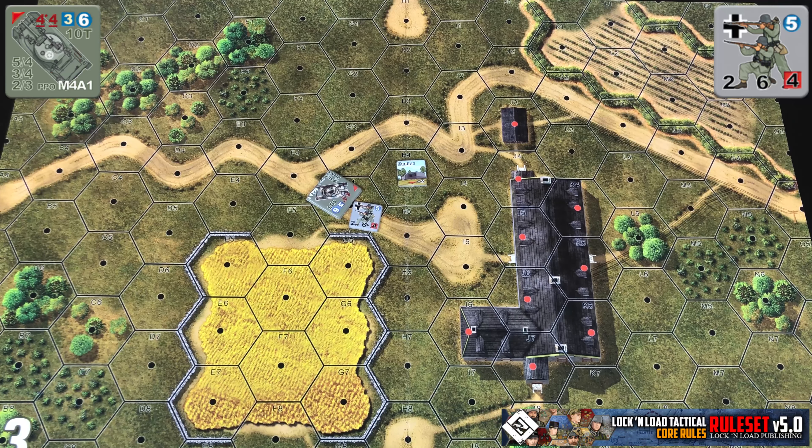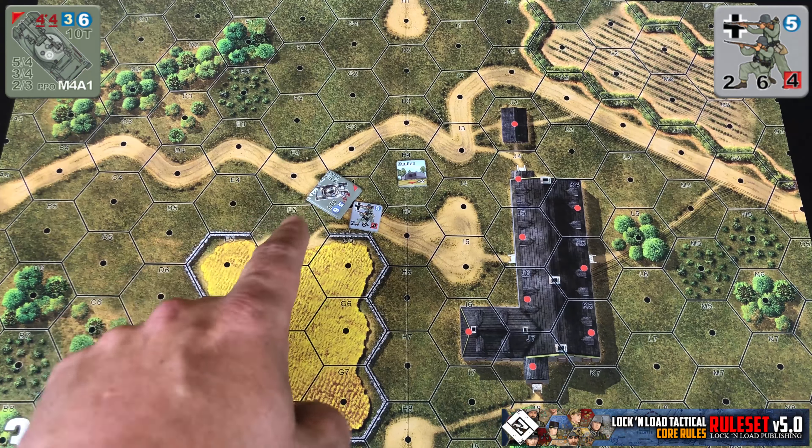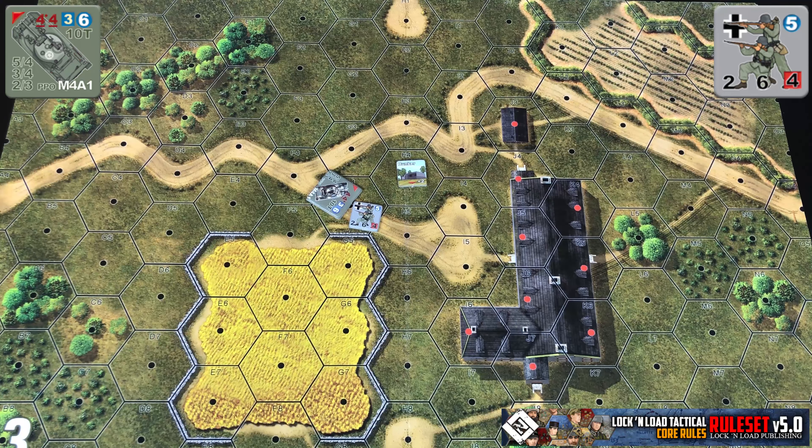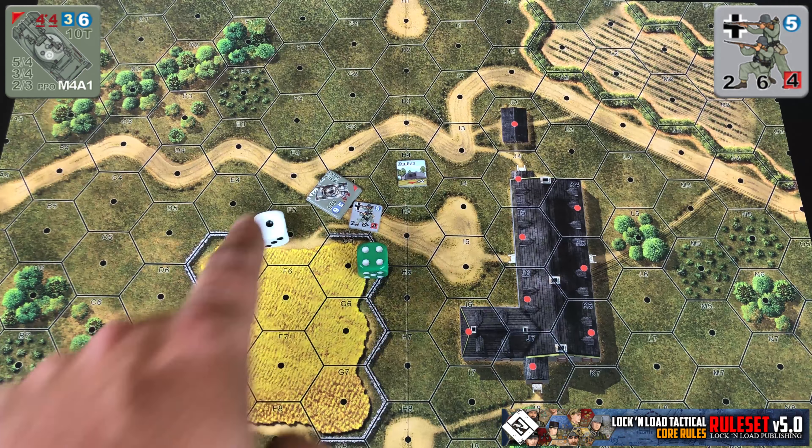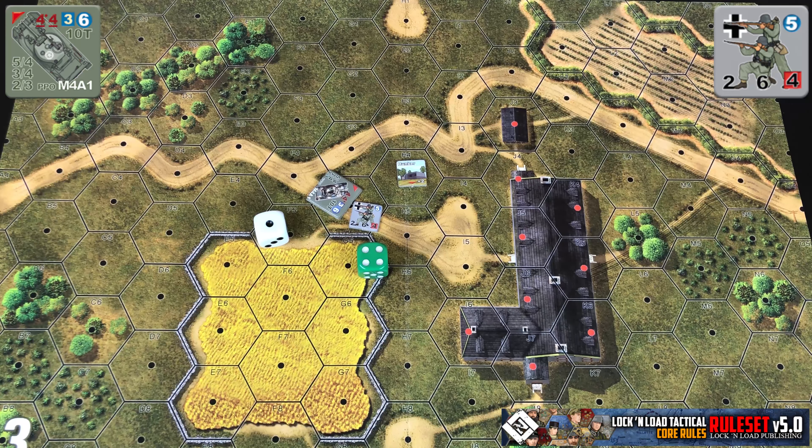You compare that against the defender's one D6 roll. If they were in a hex with a fortification, you could also add the fortification's modifier as well. So in this situation it would be the Sherman's 13 plus one D6 versus the German's one D6 roll total. If the attacker's total is less than or equal to the defender's roll, it's no effect. If greater, it causes a damage check with the difference added to it. For example, if the Sherman rolled a one and the Germans rolled a four, the Sherman's total would be 14 versus the Germans' four — a difference of 10 — and that 10 would be added to a one D6 roll, conducting a damage check as normal.